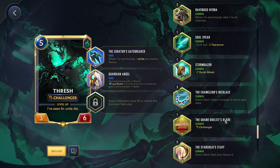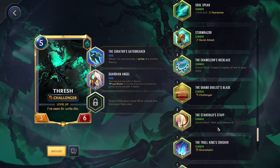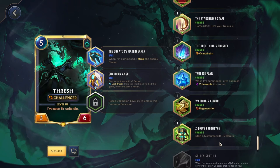For common relics to highlight: Stormraiser works pretty well with Thresh — Challenger and Quick Attack is always a very powerful combo. Chameleon's Necklace puts more copies of your Thresh in the deck, which is nice so you can always play one when you need it. Starchild Staff gives you a bit more sustain if you're taking damage, helping you heal up before boss fights. And lastly, the Z-Drive Prototype gives you two more rerolls at the start, so if you want to try your luck and get the right powers you're looking for, this can really help out if you have a common slot.